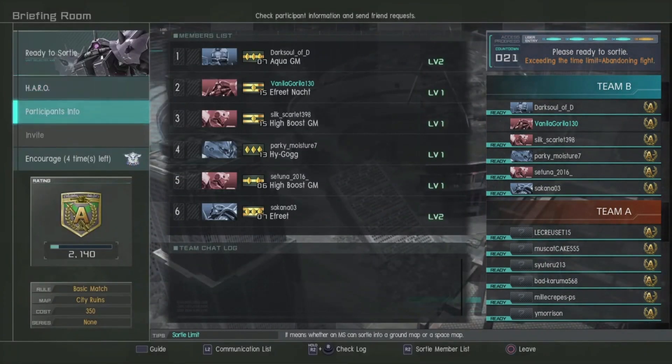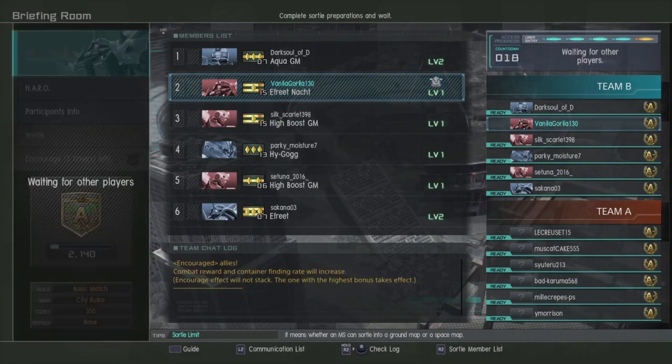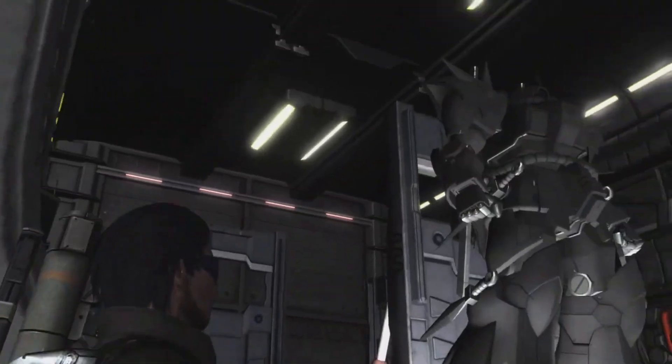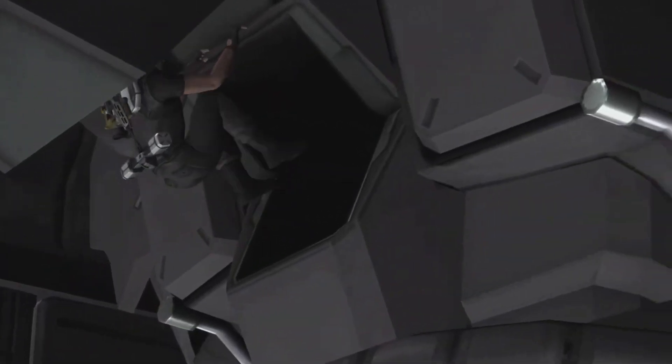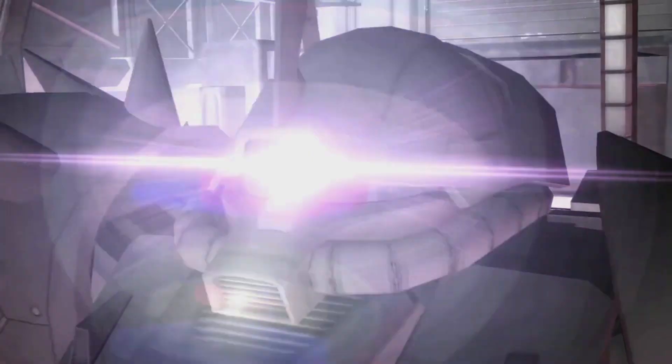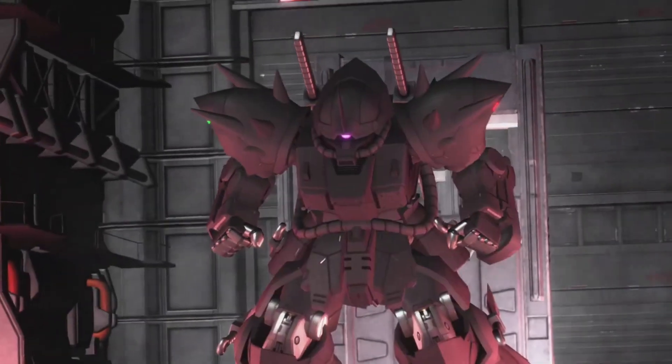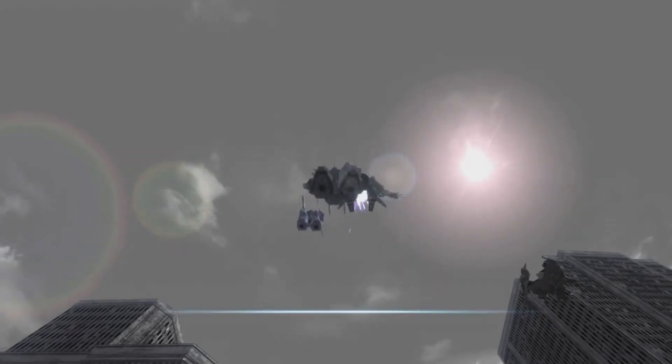I'll go with the gray for a little camouflage. Let's do it. All pilots launch when ready, make me proud out there. This is Vanilla Gorilla sorting with you all today, and this is Ifrit Nacht — parts two. Commencing operation.